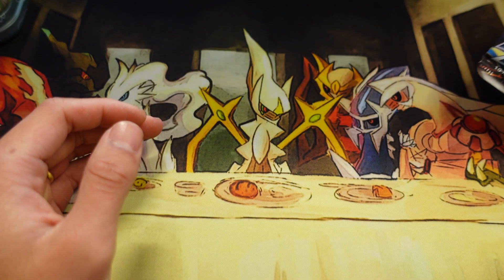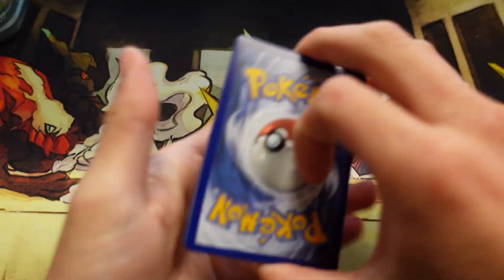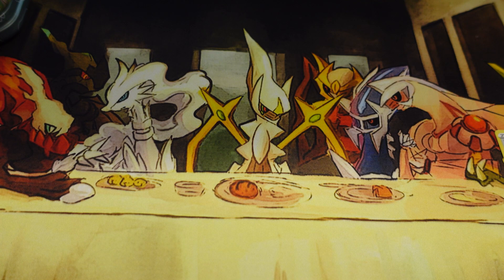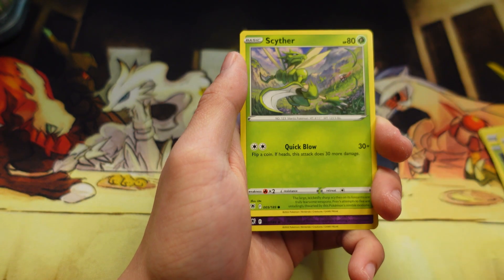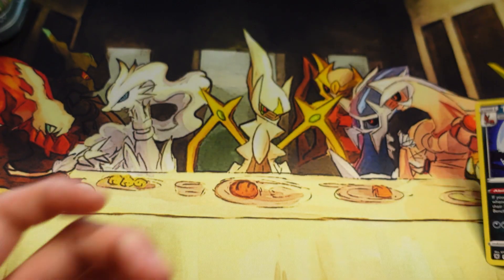We'll go ahead and open up the Astral Radiance pack first. All right, it's your code card. I also bought a new play mat — it's the Last Supper except it's got Pokemon on it, I think it's pretty neat. We got Manatine, Scyther reverse holo, and our first card is a Thievul — not holo. Moving on to our second pack.